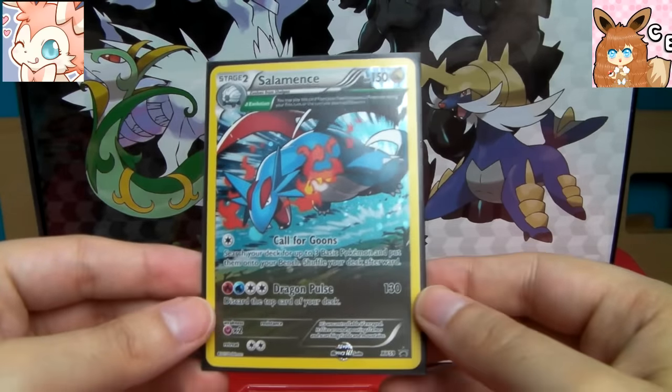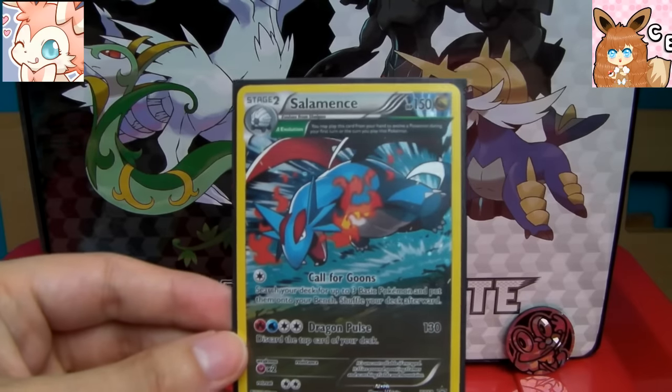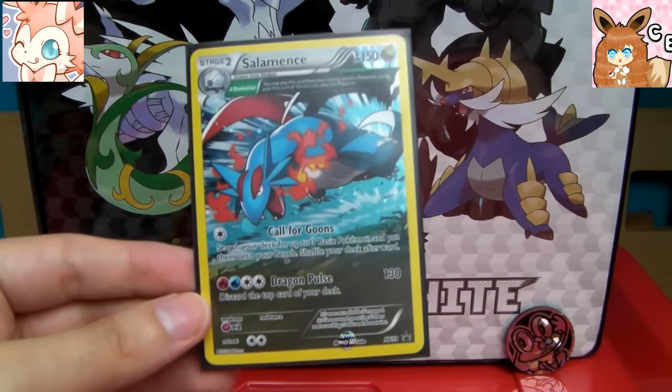Ancient Trait Salamence, XY59 Blackstar Promo. Love the artwork on this one — really cool. My first time holding an Ancient Trait card in my hand.